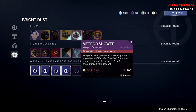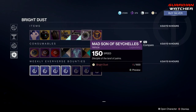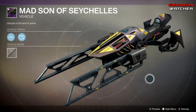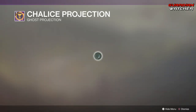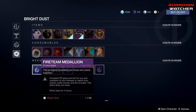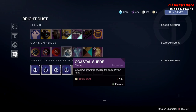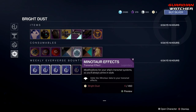Then we have the Meteor Shower, which is the ornament for the Parcel of Stardust. Then we have the Mad Son of Phogoth's — hopefully I said that right. Then we have the Chalice projection, which looks pretty cool on my Kitbash shell. For consumables, we have the Fireteam Medallion, Gleaming Boon of the Vanguard, Gleaming Boon of the Crucible, as well as the Coastal Suede — pretty decent looking shader, not one of the best but it's okay.